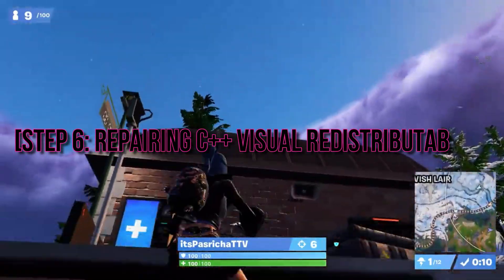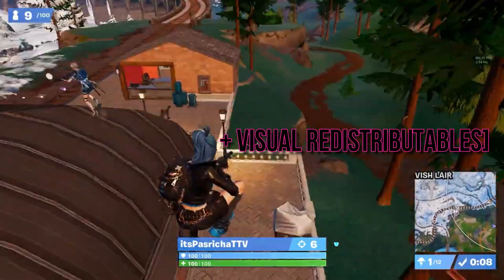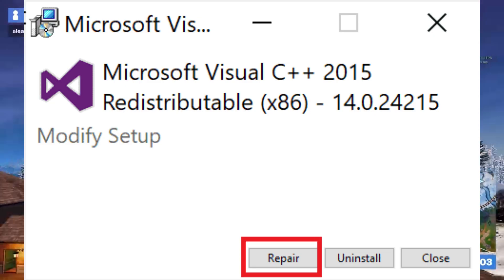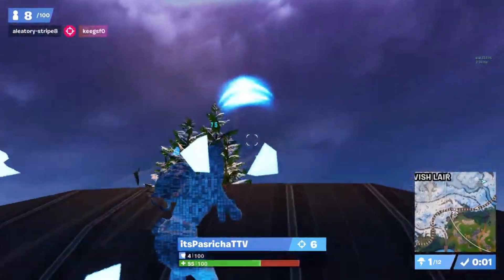Next up, let's talk about C++ Visual Redistributables. C++ Redistributables are like the backbone of many games. Repair them to ensure Fortnite has a solid foundation to work with.